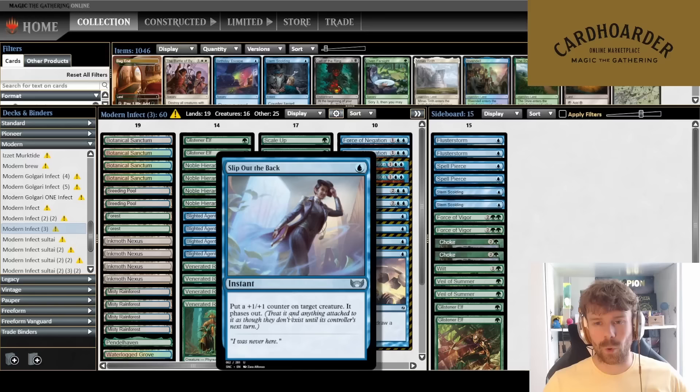What I've loved about Slip Out the Back: very often I'll play Glistener Elf on turn two and immediately slip it out when opponents are tapped. That means Glistener Elf only returns on my turn when I have mana up to protect my threat. It's very relevant, and in the league we'll see this come up quite a lot. Don't even get me started on how good it works with Venerated Rotpriest — that's insane.